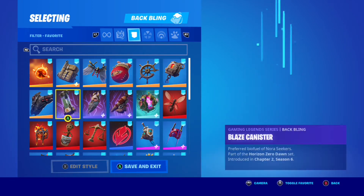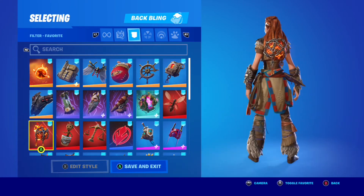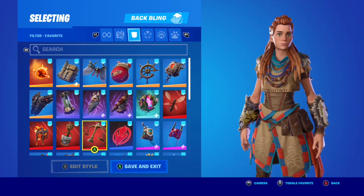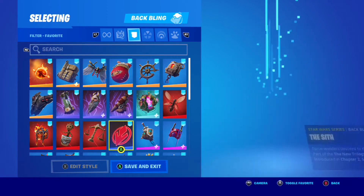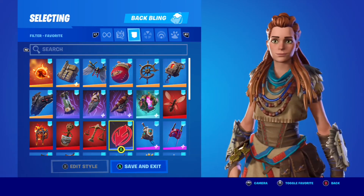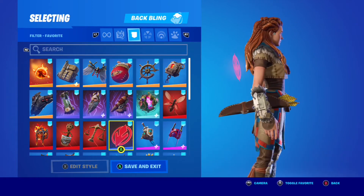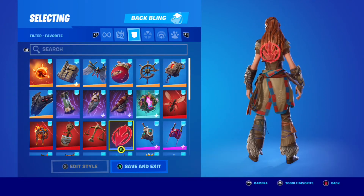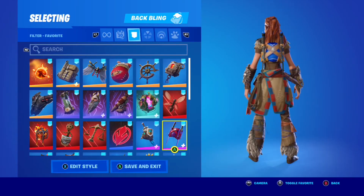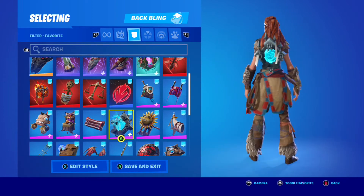Aloy looks really good — it's a really good skin, actually really cool. It might be one of the best Gaming Legends skins we've ever gotten. I love the detail in the skin, I love the aesthetic, I love the idea, the textures, the clothing, the fur, the arrows sticking out. It doesn't actually look bad because you're not looking at it from that angle. This backbling looks really good, and there are some really cool combos — better than I thought. I'm very impressed with this skin.